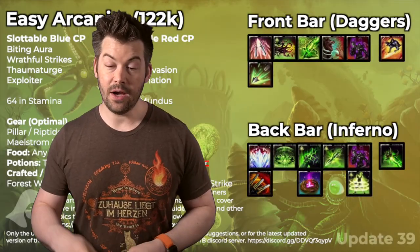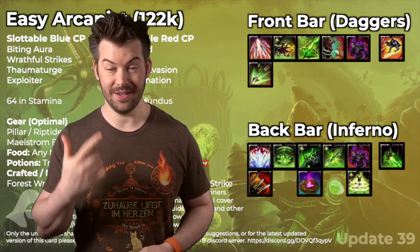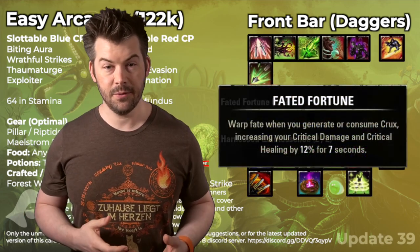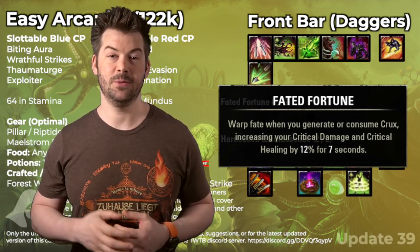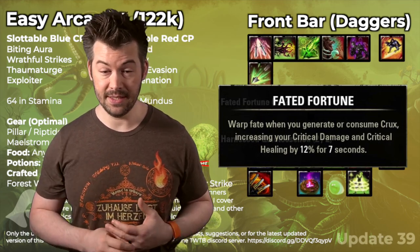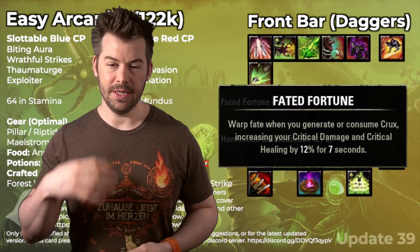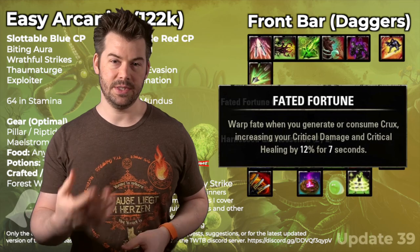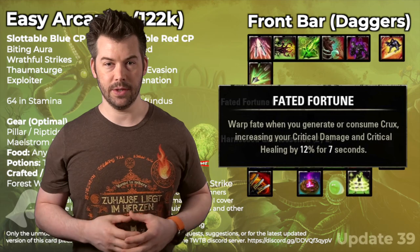That is it for our skills. Now there are some passives that do some pretty impactful things. The first is Faded Fortune: whenever you generate or consume Crux, it increases your critical damage by 12% for seven seconds. That's pretty big — no other class really has anything quite that good. Since we're generating and consuming Crux all the time, this will constantly help increase our critical damage, which is especially helpful when running solo and not in optimized group content.